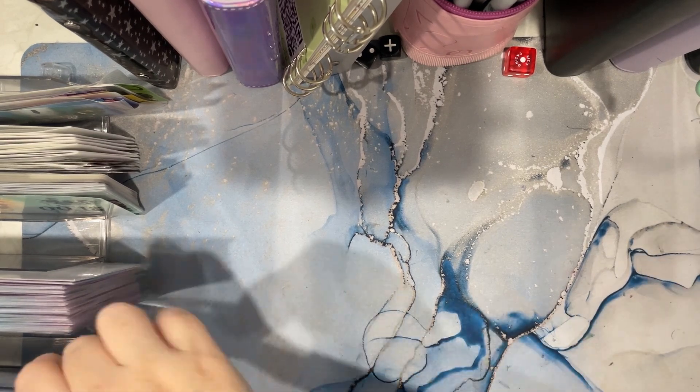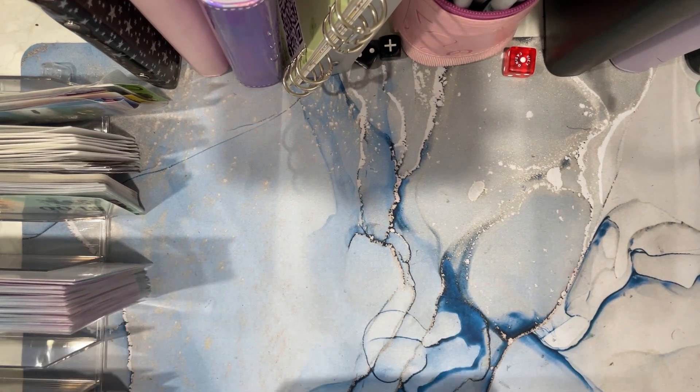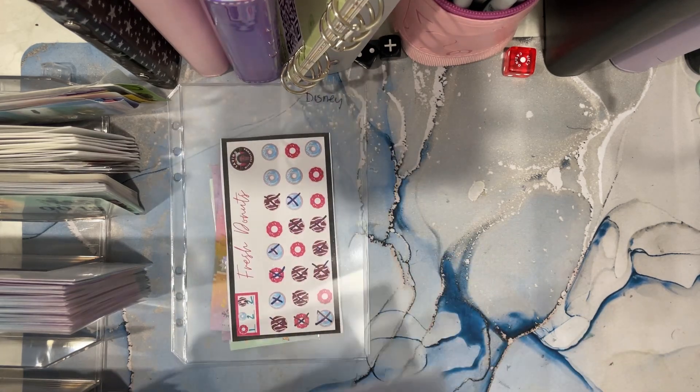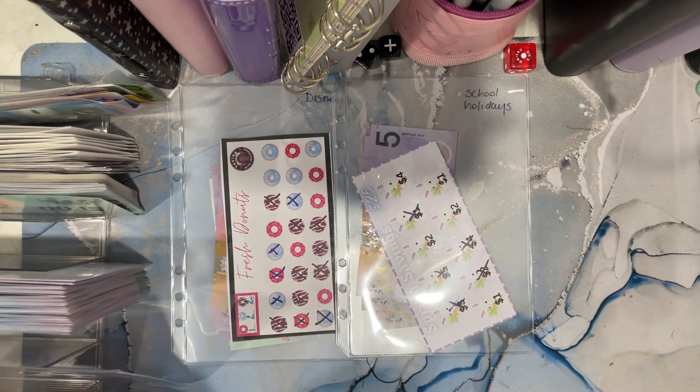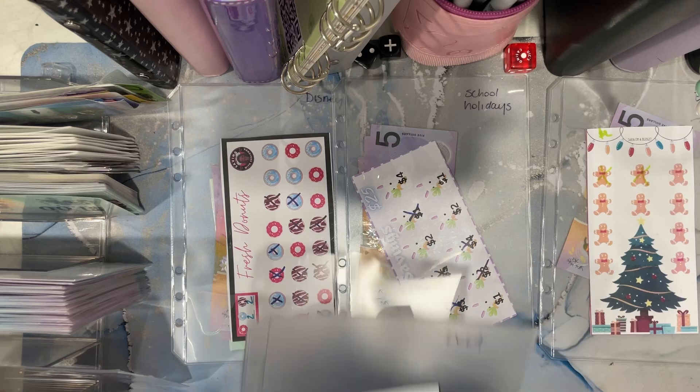Hi everyone, welcome back to the Bubbly Stuffer. This is Vicky and we are here today to do our quick wins. We're going to do Disney, school holidays, events, debt, clothes, and medical.